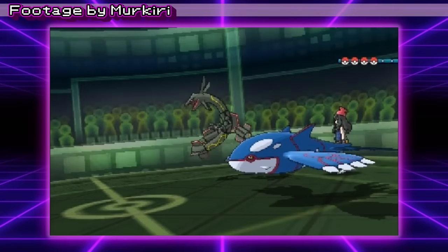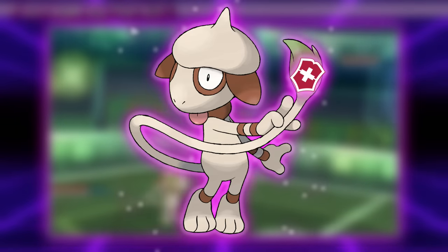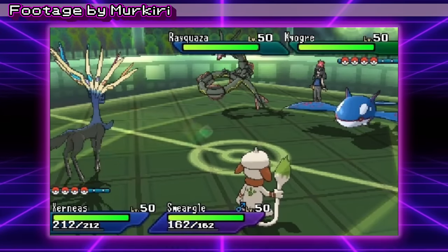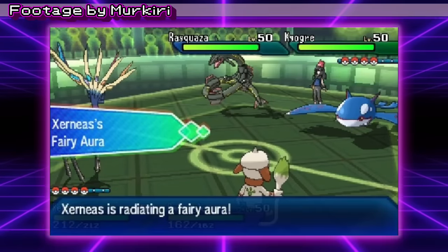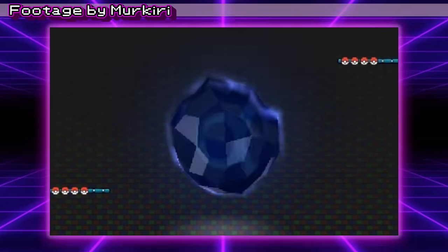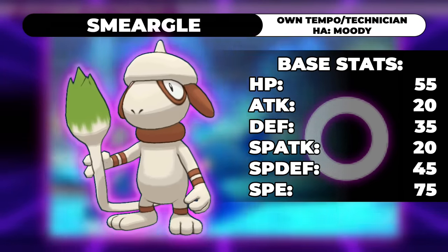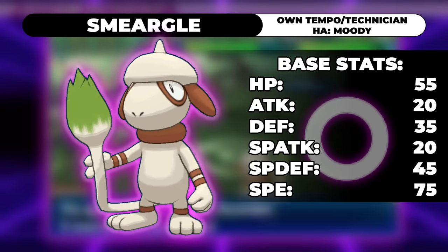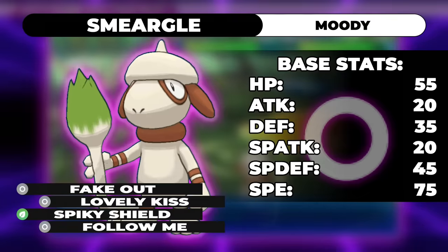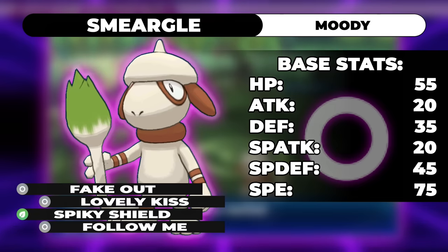Smeargle being able to use any move is quite obviously a very valuable tool — it's as close to a Swiss Army knife as a Pokémon can get. But rather than learning powerful moves like Hyper Beam or Photon Geyser, most Smeargle focus strictly on support options, and this is what they have to do to get any value in VGC. Look at these stats — both of its offensive stats are 20. There's no point having cannonballs if the best you can do is throw them with little noodle arms. Smeargle's standard moveset is nearly always Fake Out, a sleep move, a Protect move, and Follow Me.